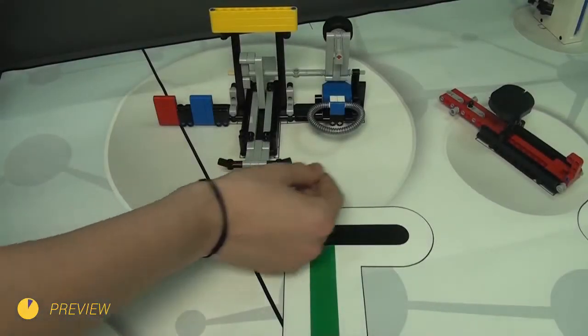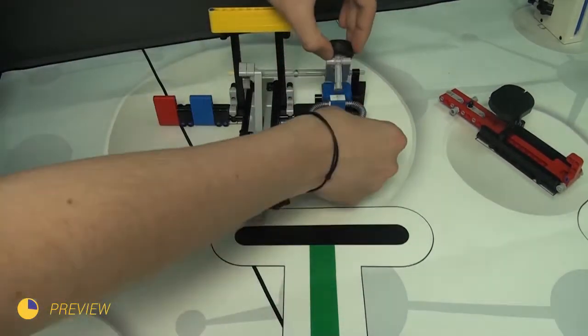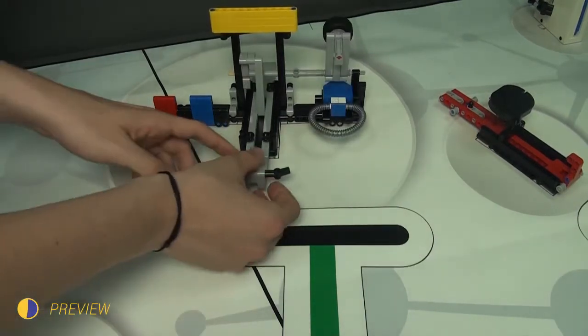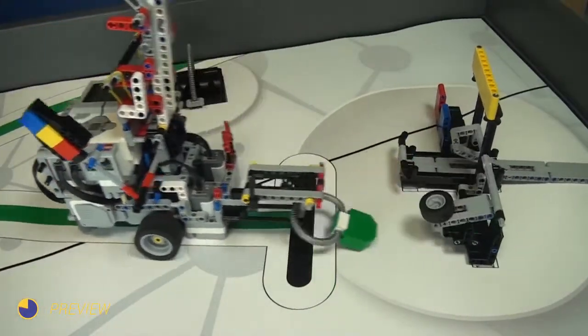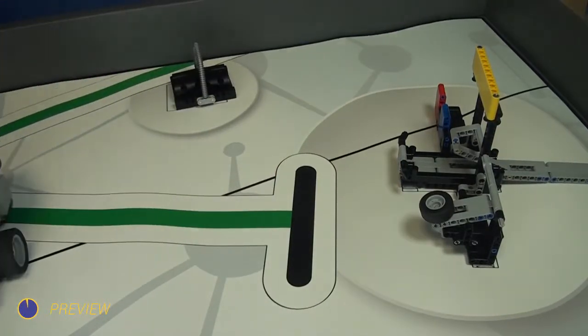Today we continue with the next mission from the 2014 First LEGO League World Class competition. I have decided to review using the Right Senses mission. The mission is easy, I believe, but the challenge is how to achieve a 100% success rate and how to solve it as easily as possible in order to have the opportunity to solve other missions on the same run.